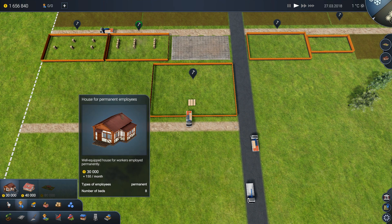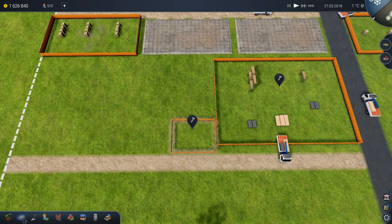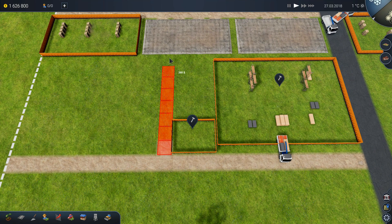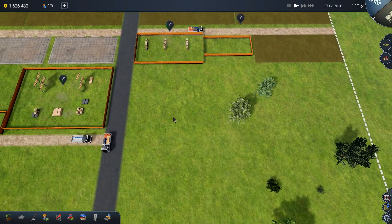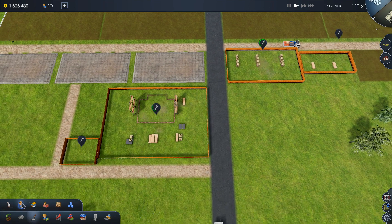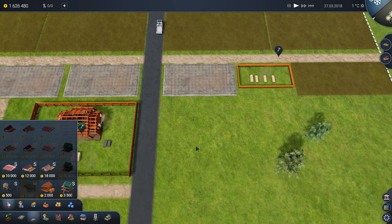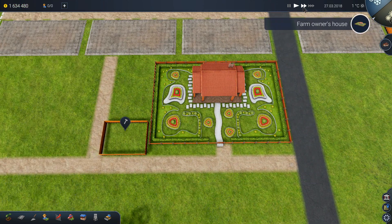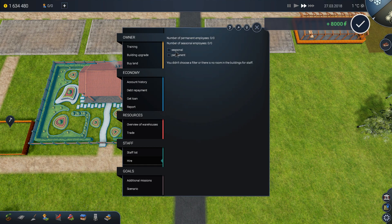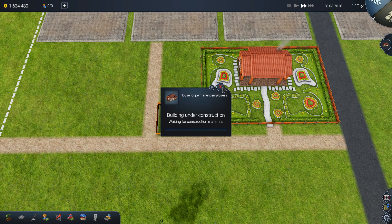We also need some houses for permanent employees. How should we effectively place them? I'll put one here and then road like this, so if needed I can put some other homes there. For seasonal employees — not yet. Can we hire people, or should we wait? It looks like we cannot hire them yet — we'll have to wait until the house for permanent workers is built.